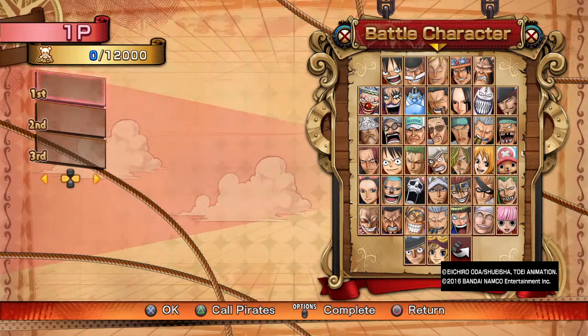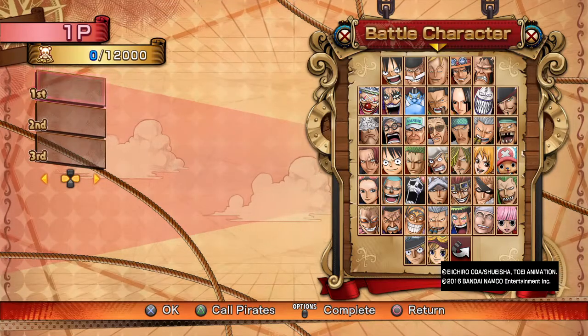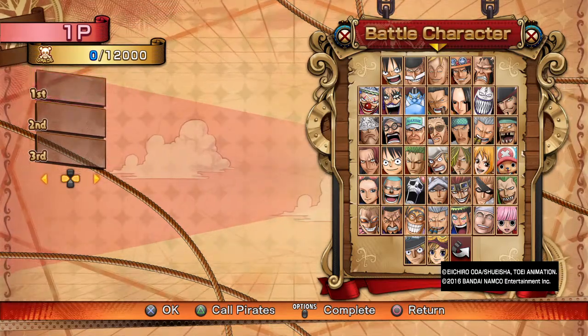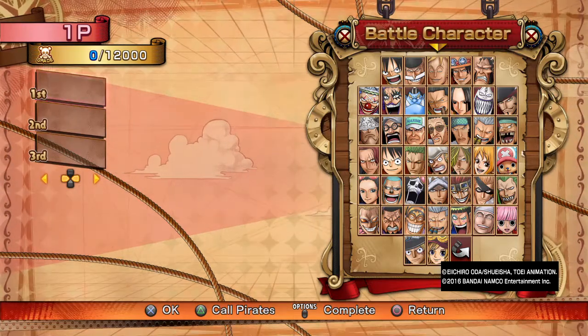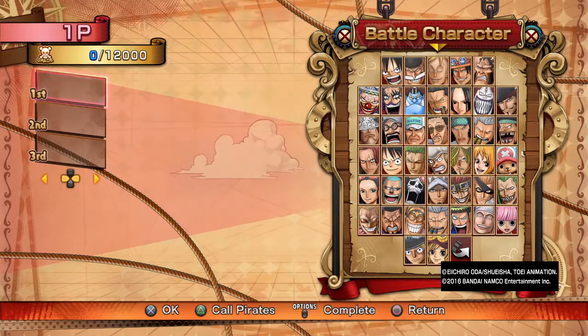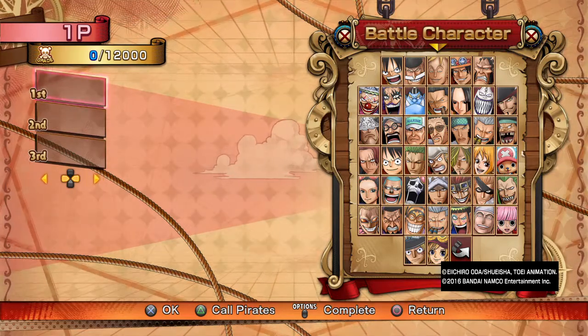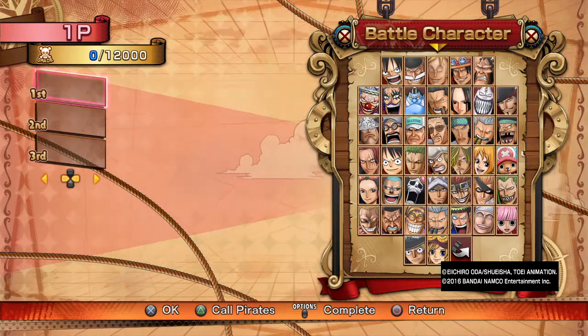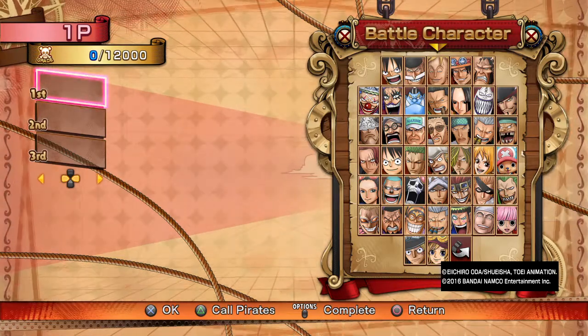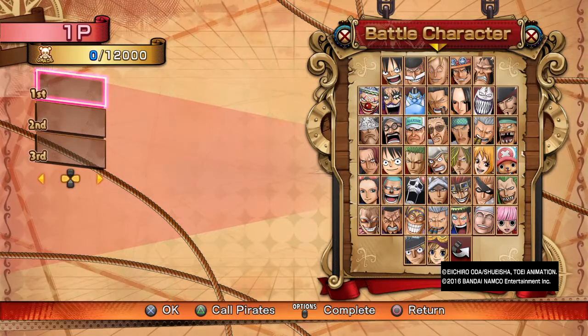We're going to be talking about a really good subject today. This is a tactical analysis video, something people have been asking me to do. With March Madness coming up — the biggest tournament we've ever done — as well as the eight-man tournament in February and the final invitational, I'm going to give you a lesson on picking a team, types of characters, and basically that.